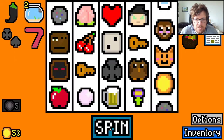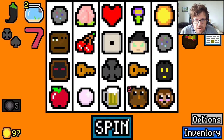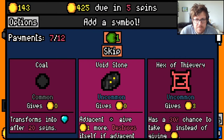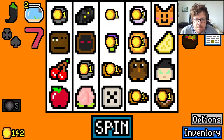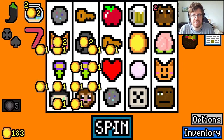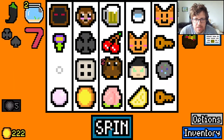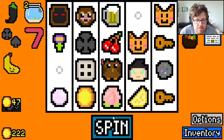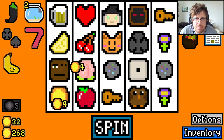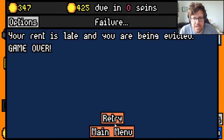Wealth capsule. Void creature. Void stone. We just don't have enough stuff, not getting good symbols here. Cat is great. I don't think we're gonna make it in three spins. Yeah it's gonna happen, we'll try this but it's not looking good. Just couldn't get enough of the synergies there.